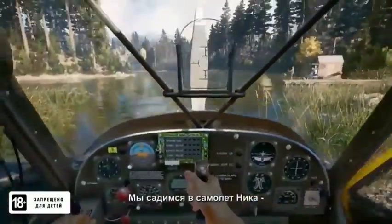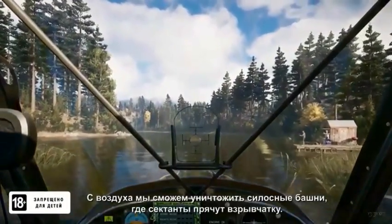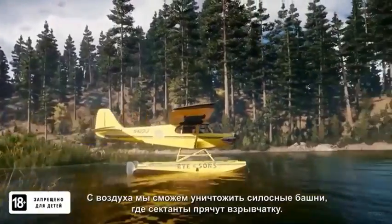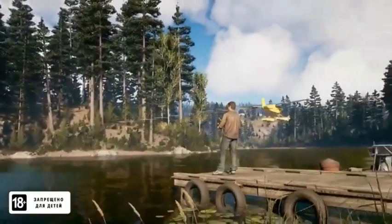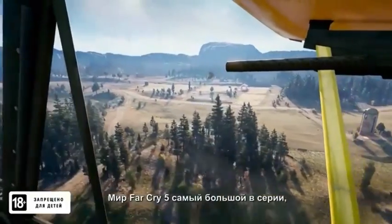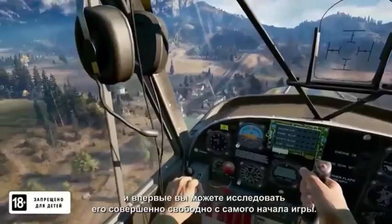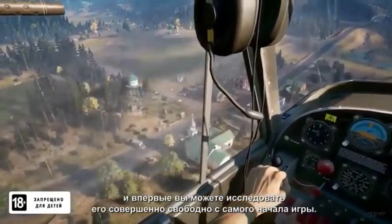Now we've jumped into Nick Rye's plane — it's been in his family for generations. With it, we'll take to the sky to destroy some cult silos that are hoarding explosives. The world we've built is larger than any Far Cry before, and for the first time, you can explore the world in any direction right from the start.